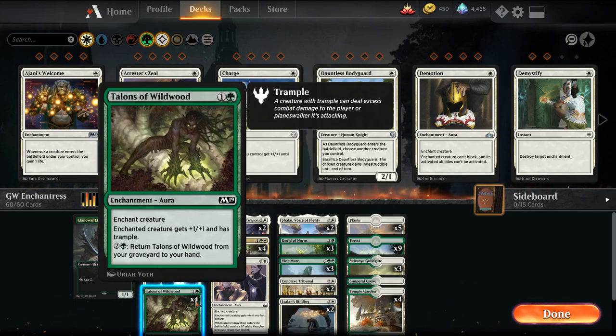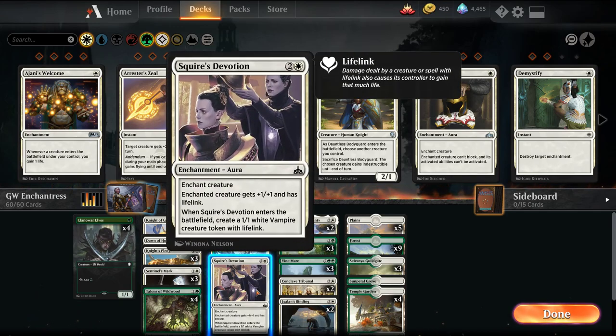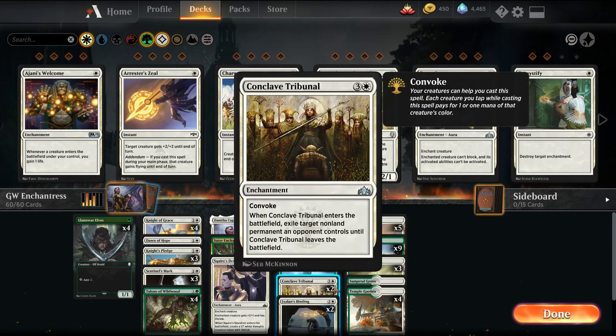Sentinel's Mark can be used as a combat trick or to give us lifelink. Talons of the Wildwood is a pretty good one because we can always get it back from the graveyard if need be, and it gives trample if we create a very large creature. We have two Danitha which makes our auras cost less, and she's just a wall of text with first strike, vigilance, and lifelink. One Squire's Devotion gives a 1/1 with lifelink and creates a creature, which gets around sacrifice effects like The Eldest Reborn. We're playing two Shalai to protect all our other permanents — whether it be from Mortify, enchantments, or burn spells — and if we flood out we can pump mana into her second ability. For removal we have two Conclave Tribunals we can convoke out, and two Ixalan's Binding, again playing around that enchantment theme.